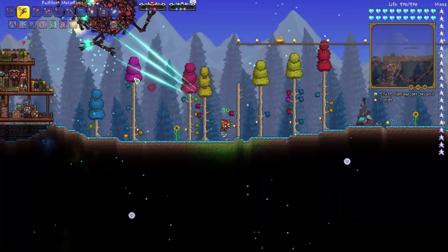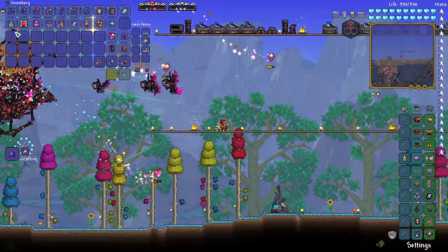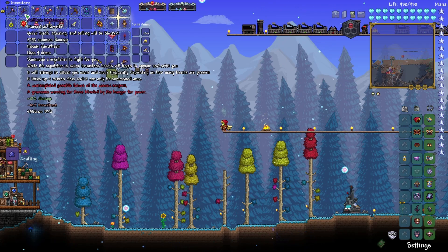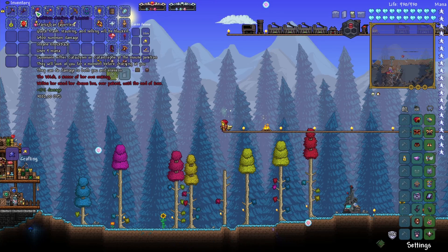That's like 60,000 damage — this thing might be the best. Is it enraged on me? What are these little things? I need to read the tooltips. So this creepy thing with all the hands will summon hearts that will begin to orbit around us. It will attempt to attack you more and more frequently depending on how many hearts are present. It might be something that you have to keep summoning and resummoning so it doesn't attack you.